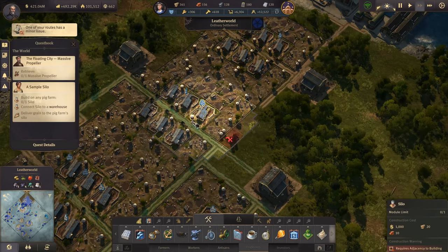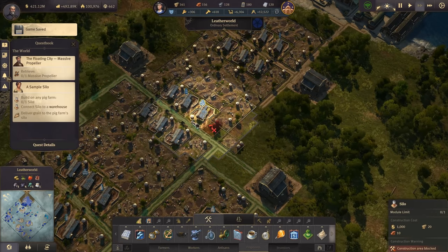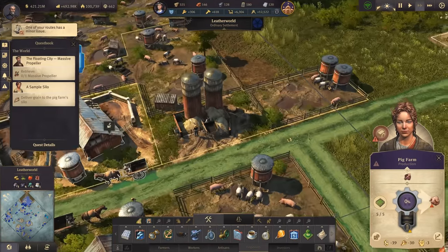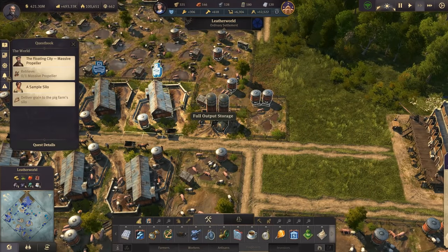We'll have the silo here - probably need to move another field to squeeze it in. There it is, and that is one of the quests: deliver grain to the pig farm silo. There's the silo, the new building. Nothing really changes so far I think.